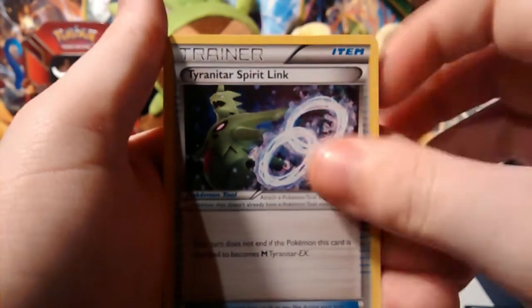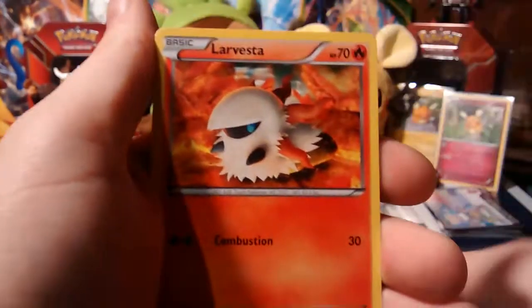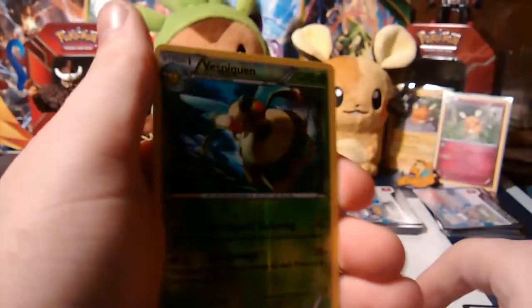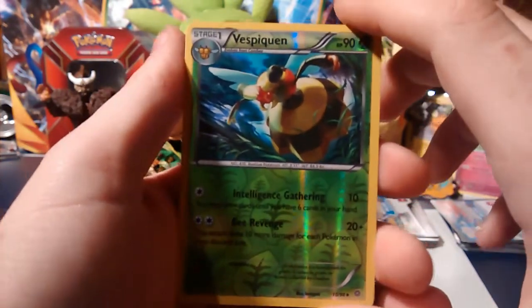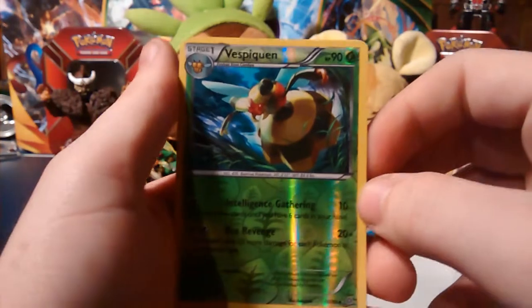We have a Sliggoo, Tyranitar Spirit Link, Bellossom, Wooper, Golurk, Larvesta, Eelektrik, Baltoy Ancient Trait, and a Vespiquen. Sorry about that — camera cut, I ran out of memory for a second. Anyways — Vespiquen Reverse. I think I needed this Vespiquen.